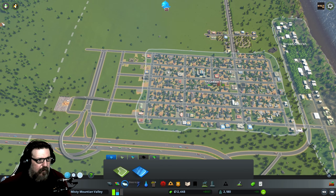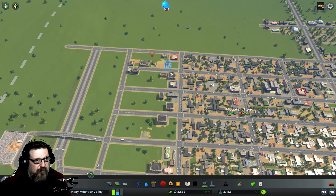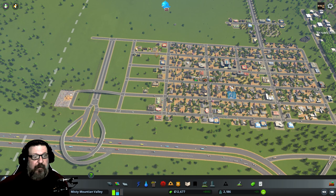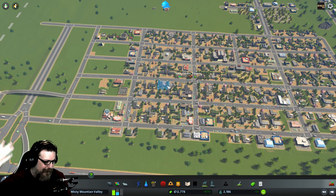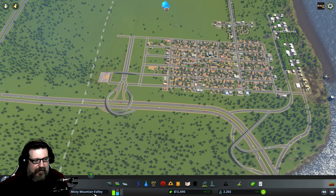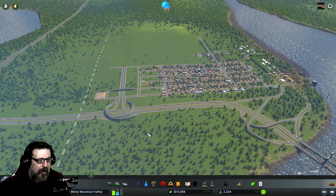I gotta extend — I'm not going to make the same mistake I made last time. Anything that spawned in will automatically switch over. We want to keep this green — well, not green theme, it is a green theme although it doesn't look green because of the yards. They don't spend any water keeping their lawns green. This whole area is called Mountain Town — the whole vibe is Misty Mountain Valley, and the town is Misty Mountain Town.